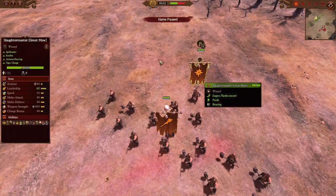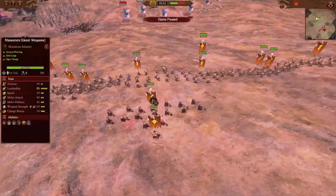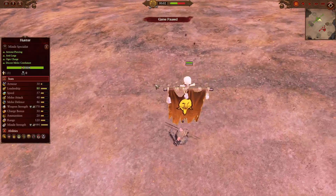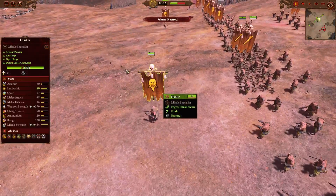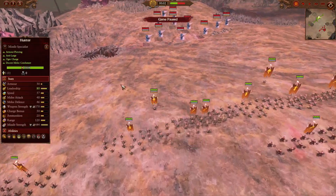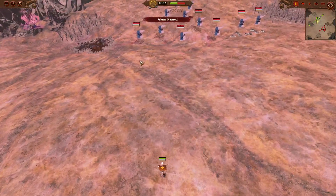Accompanied by a Slaughter Master, the anti-large armor piercing of these Maneaters will be really useful against the large entity models. For our secret weapon — and also a rather strange pick — double hunters in the front without any Stonehorns. Coming in with Crippling Shot only as their ability, their main purpose today is to chuck as many anti-large armor piercing javelins as possible into the bears, and if they use up their ammo, they will be charging into battle with their anti-large attacks.